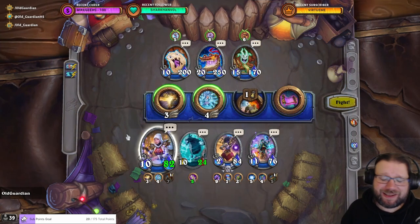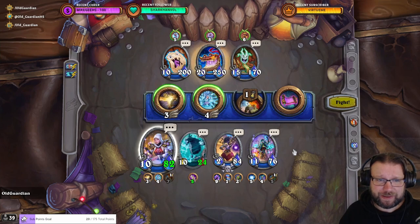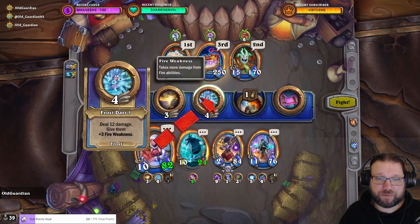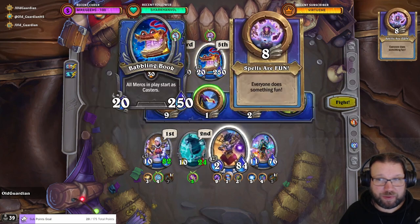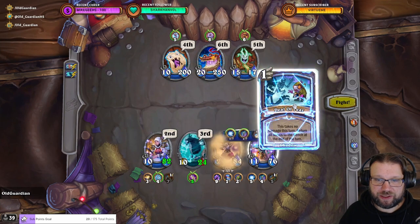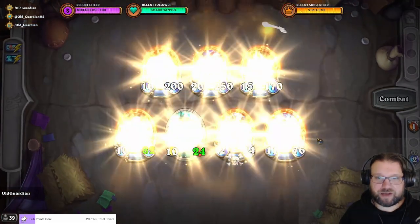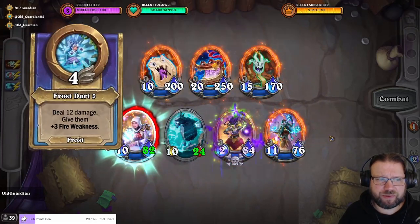Rattlecore task 8 - use all spell schools in heroic Babbling Book fight. This one is tough. We open with frost and we're going to freeze the Babbling Book, so the Babbling Book doesn't get to do spells. We're going to bounce everybody with Deal of Fear, bounce everybody, and we will electrify. So that's fire, shadow, and nature.